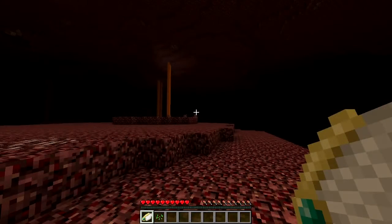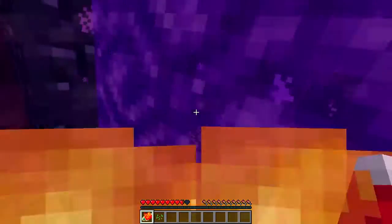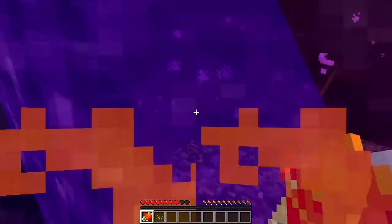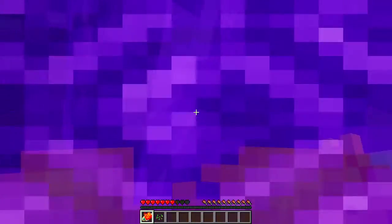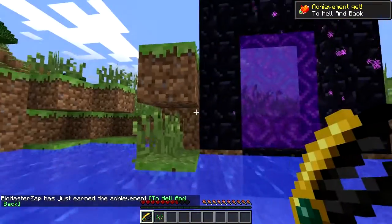However, there is one little drawback to the wing. If you use it in the nether, it will turn into a burning wing and start hurting you. To fix this, you have to find some water — which probably won't be in the nether — and go into the water, and it will give you the burned wing.